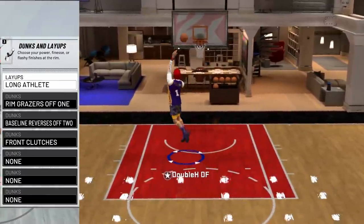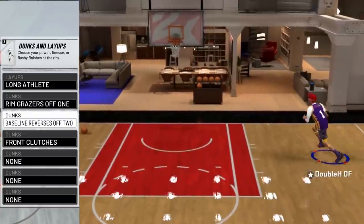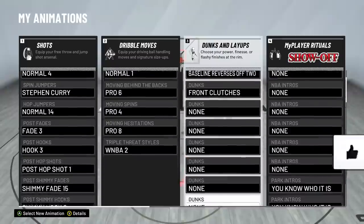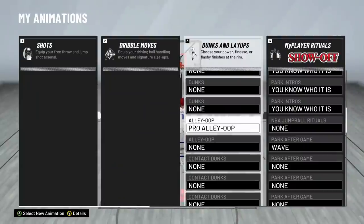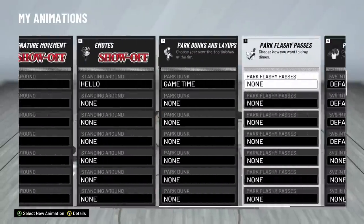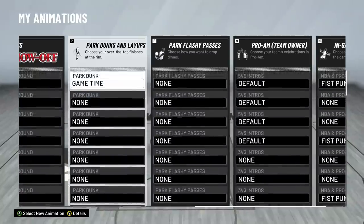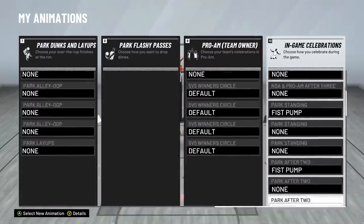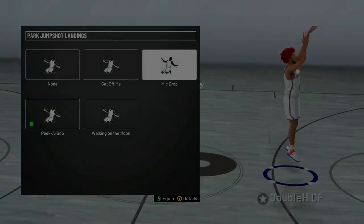For dunk packages, I have Long Athlete — that gives me the long hop steps. Rim Grazer off 1 — never gets blocked. Baseline reverses off 2 — this is the only reverse dunk I can get but it'll have to do. Front Clutches is also another dunk that never gets blocked. After that I basically have a couple alley-oop animations so I can catch alley-oops at 6'8". I don't get any contact dunks. Also, take off your park layup animations — make sure those are off, because you get blocked on those a lot. The only park dunk I'd be using is Game Time.